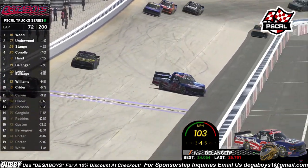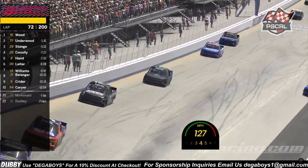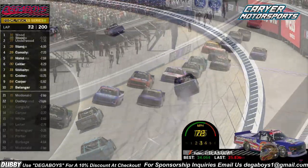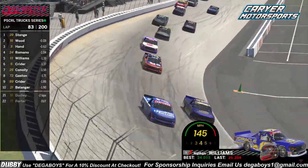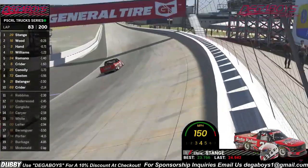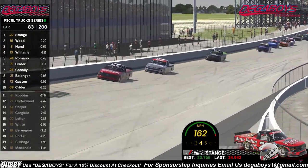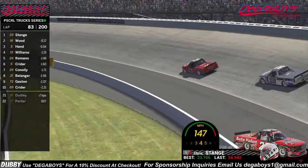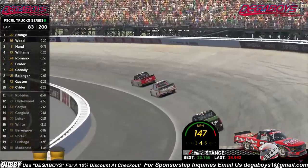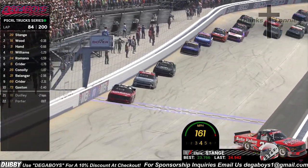The 21 gets loose — wrecking down the front straight away! Landon Burbage in the wall, the 21 of Bellinger in the wall. Big damage on that 21 truck. Stage to the inside of Wood for the race lead — unbelievable, Stage has gotten the pass made, he's to the lead with newer tires. Matthew Wood on the older tires is struggling. Stage is now to the lead, but Matthew Wood isn't giving up — he's driving it in extremely deep into turn three, carrying the momentum off the corner.